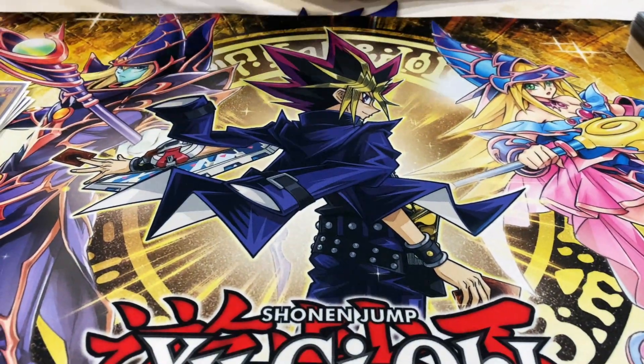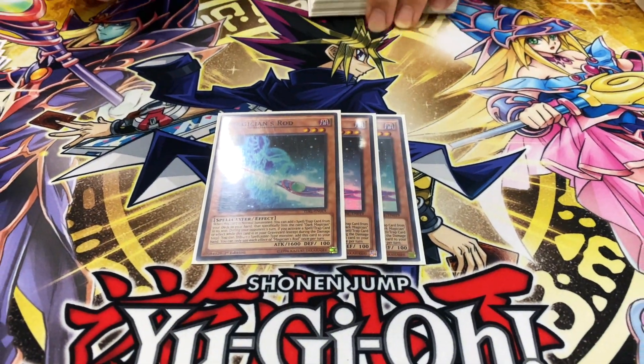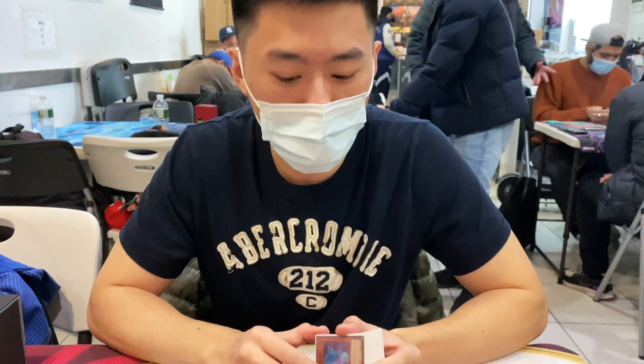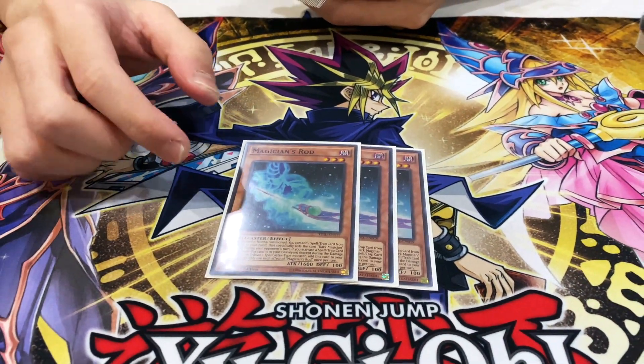Now for the more important monsters: three Magician's Rod. This is the best normal summon of the deck. It adds any spell or trap that includes Dark Magician as text, and it's really good to combo with Eternal Soul because the fact that it activates on the opponent's turn lets you add it back for free. So if you have this and Eternal Soul, it's usually a free engine that recycles itself.